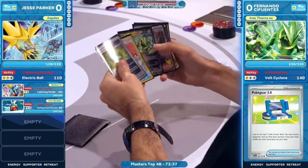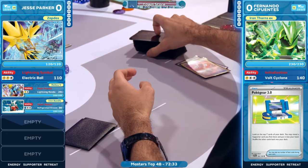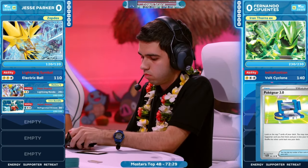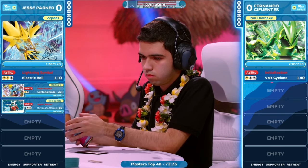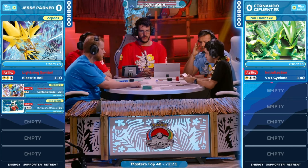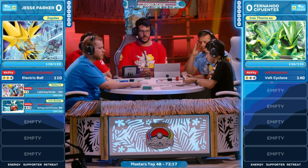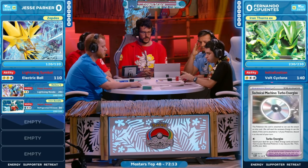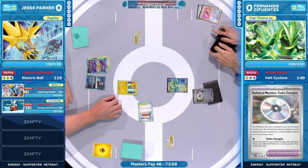Fernando already having a nice time with the coin flips so far. Let's talk about this Zapdos in the active position — why is this such an essential card here in this matchup? Just the fact that this is one of the few abilities that you get to keep. It's the only ability you really keep in the game, other than Hyper Blower. Just 10 additional damage is so impactful when you're trying to knock out a Pokemon like Iron Thorns.